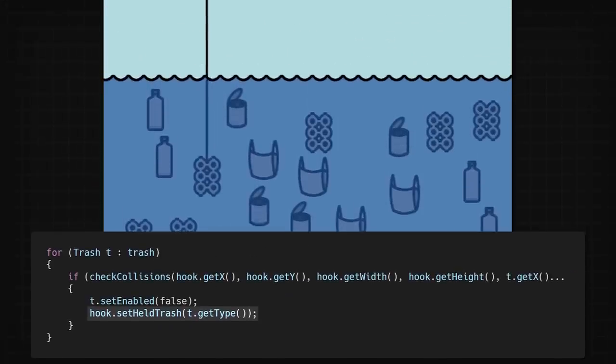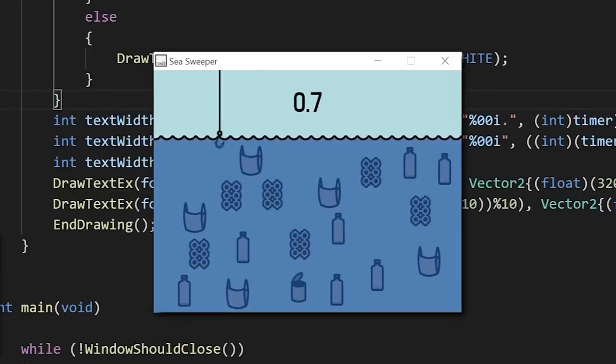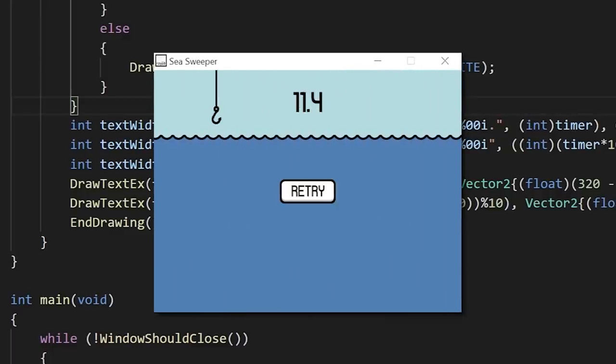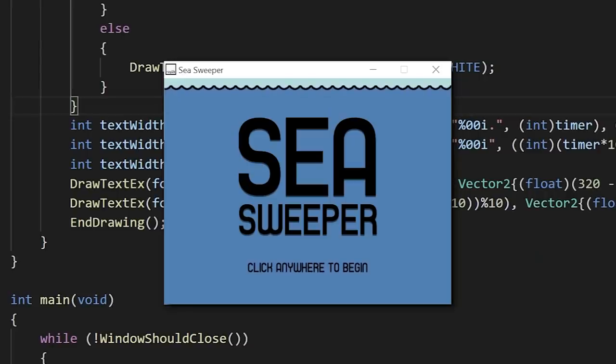Then I draw a trash sprite of the same type at the hook's position. And if you click above the surface of the water, you stop holding it. Finally, I created a timer that tracks your elapsed time. Once all the trash is hidden and you're no longer holding any trash, I stop the timer and add a retry button. And after adding sound effects and a main menu, here's the finished game.